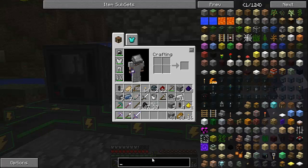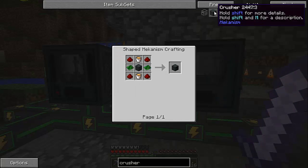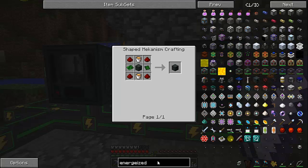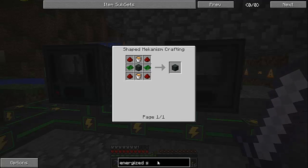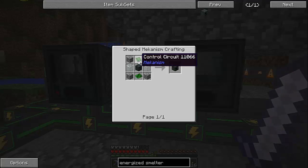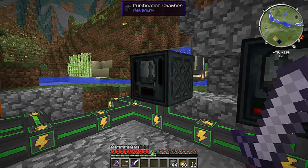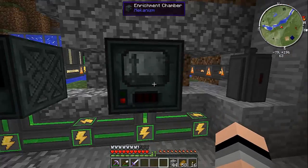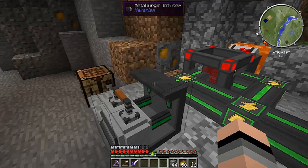Let's check out the crusher, which is going to be our next machine we're going to have to create, and then we're also going to have to create the energized smelter. I need two buckets of lava and eighteen redstone for the crusher — we'll be able to create that in the next episode. The crusher is definitely going to be very easy. And the energized smelter — that's going to be easy too. I actually do have enough redstone, so I'll be able to create both of these in the next episode. This system is going to be complete after that!